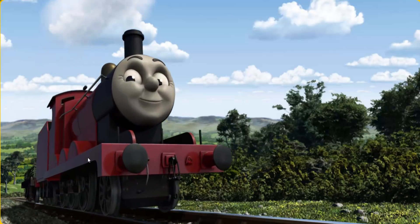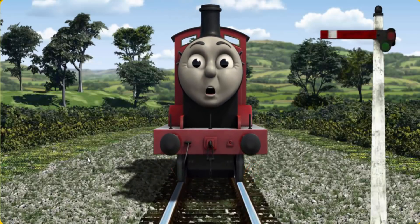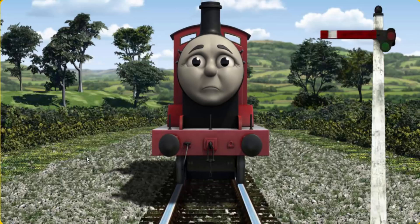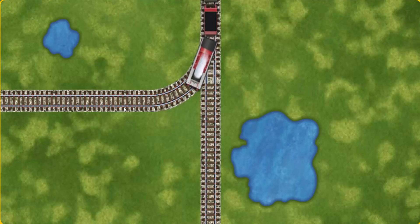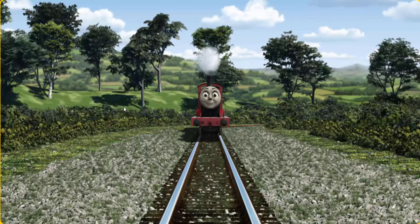James went through the countryside. Suddenly James had to stop because of a broken signal. He needed to go a different way. Help James find the track that goes nearest to the smallest pond. All clear.